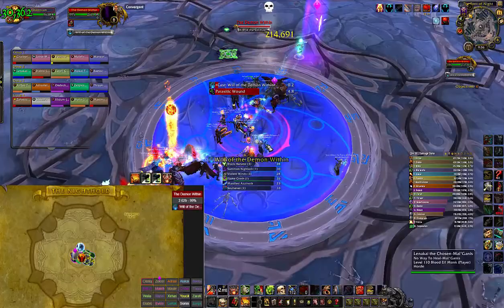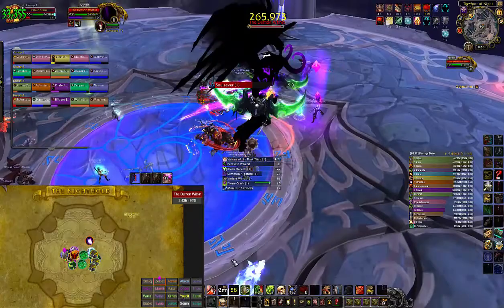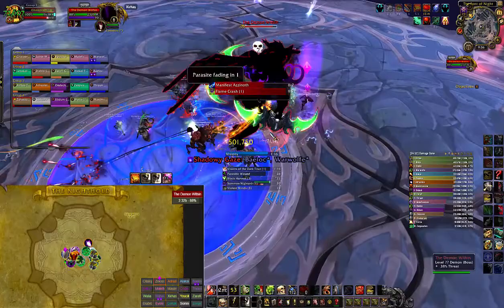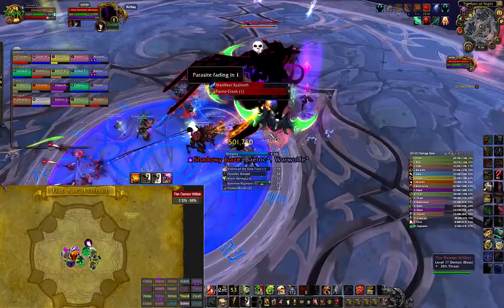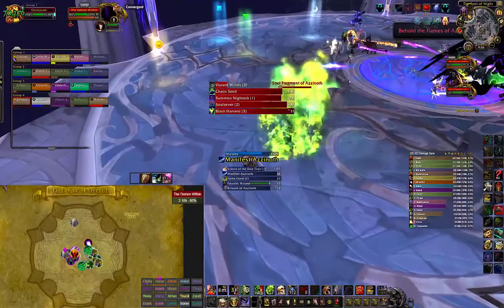In phase three, assign a mage — or warlock, but preferably a mage — to spell-steal the adds that spawn. Ideally have two melee DPS soaking the soul savers. The first time the spirit of Illidan reaches 100 energy, he's going to do soul saver on the tank — only the tank should get hit by this. I'm going to soak the first one as the off tank so the melee DPS don't have to, and then I'll go handle the adds. I run very far away from the raid because of the flame crash that drops — you don't want to drop it in the raid as it does more damage the closer you are.